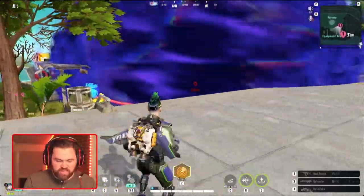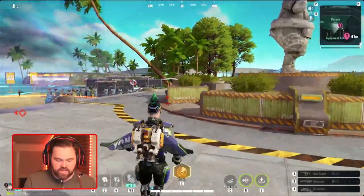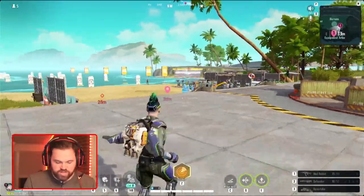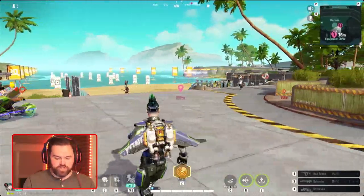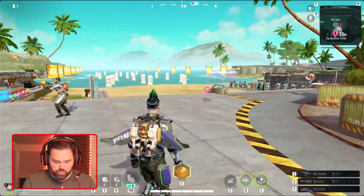If you want to talk about dangerous spots, you can double-click the middle mouse button and it will mark those. It'll also mark enemy targets with one click if you hit them right on that target. The marking system is super good — I really appreciate that function, and having it tied to the middle mouse button is great.